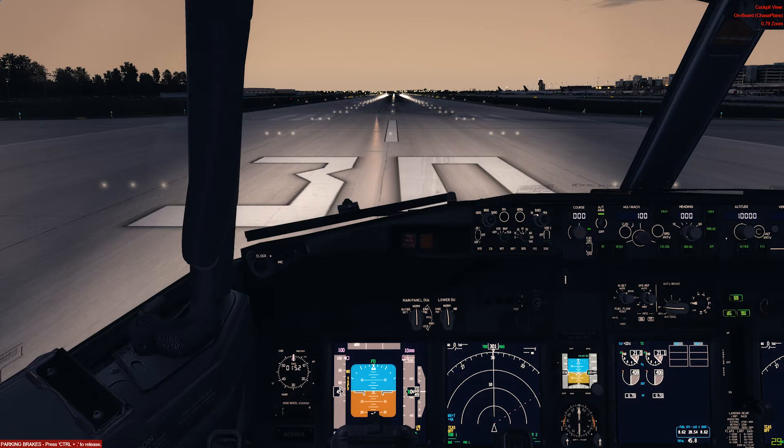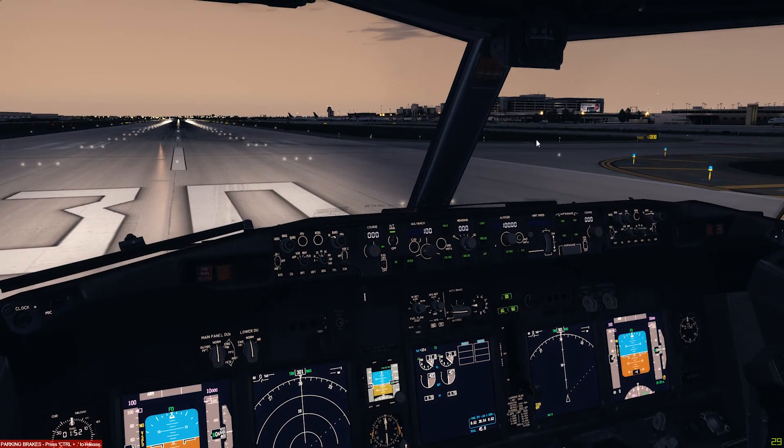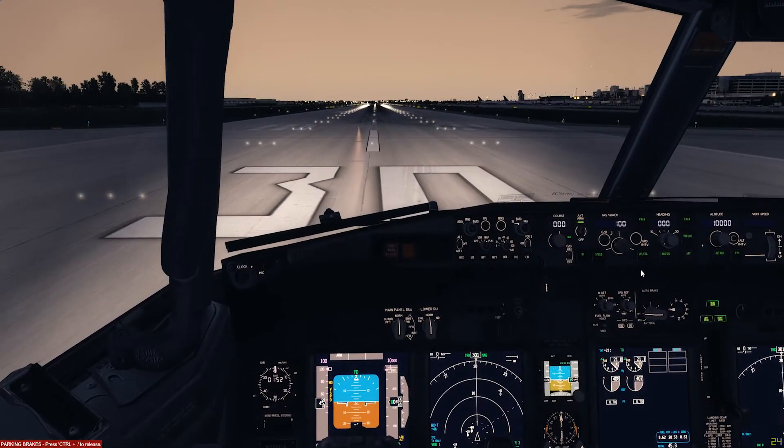First of all, I loaded the PMDG 737 at Minneapolis–Saint Paul International Airport. This is by the way the FlyTampa airport scenery, so it's a bit on the high-end side, and we also have some traffic going on, so that has to be taken into consideration.